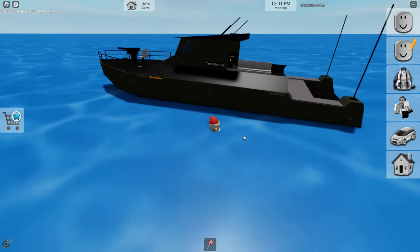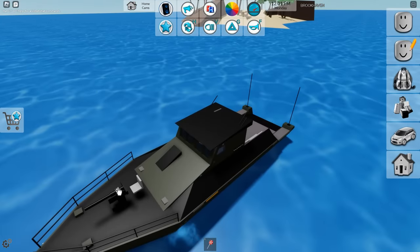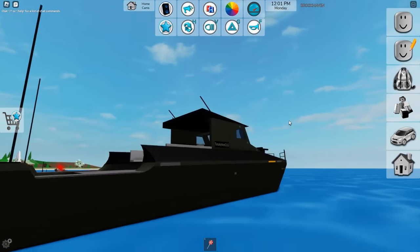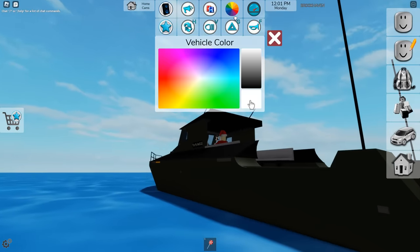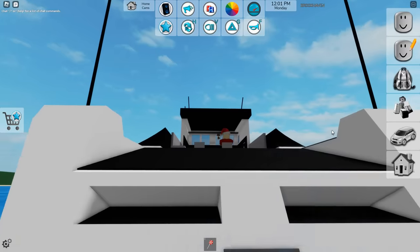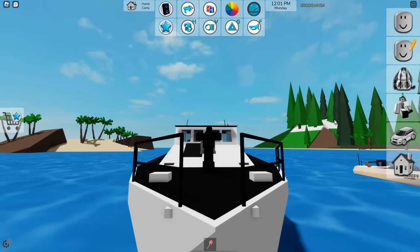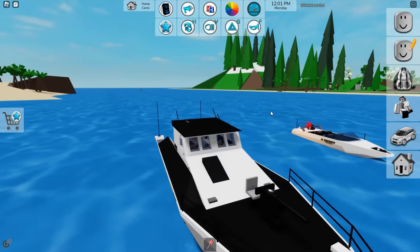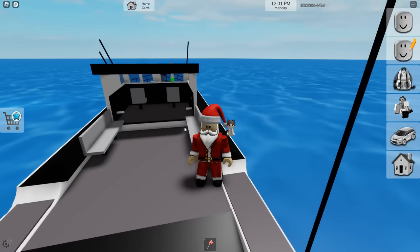Moving on to the next one, we have a more high-grade military boat. This one is kind of insane because it has a turret that doesn't play around. I don't see anywhere on this boat that allows you to change the visuals like you can on the other one, which is surprising. I thought maybe it'd be like an agency boat or something — we might get that going into the new year. The boats, if they're going fast, you don't fall off, so that's a huge plus.